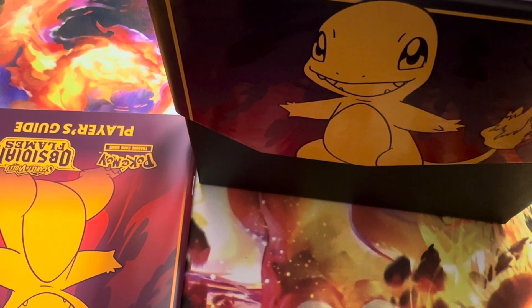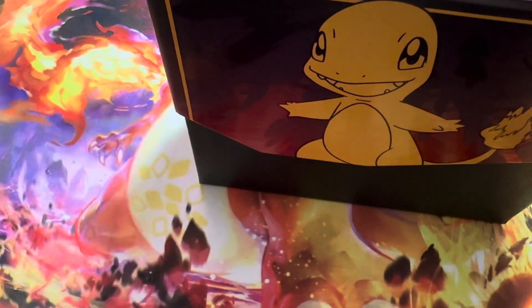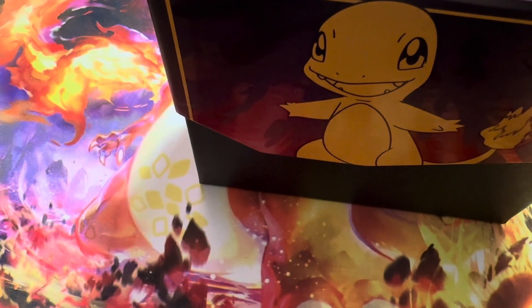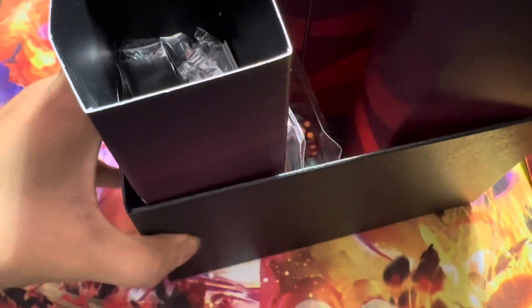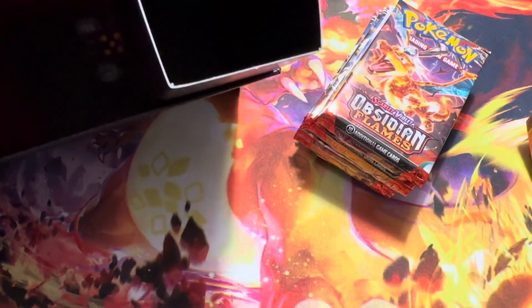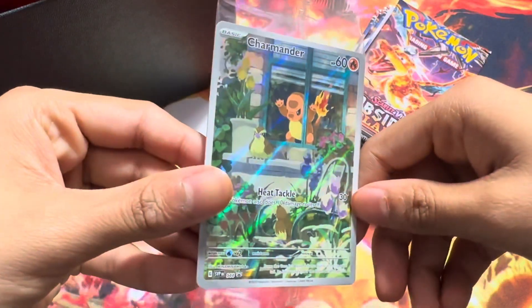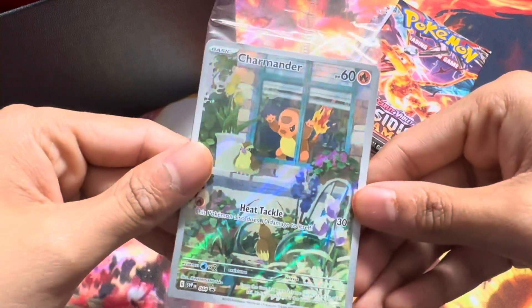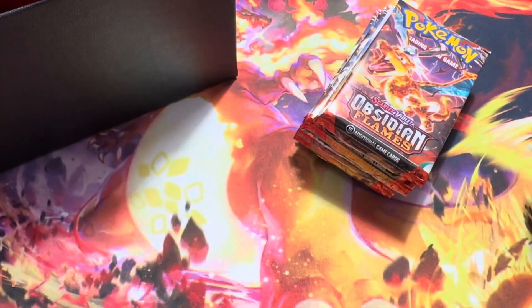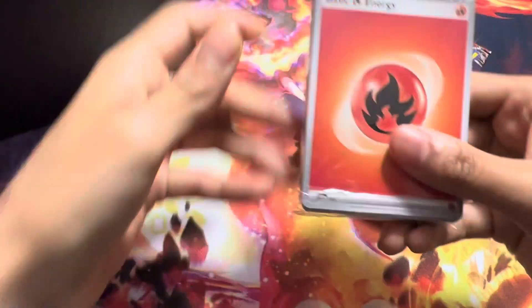There go all the sleeves for Charmander — I don't know why the sleeves were loose like that, but okay. So we got a booklet, we got a player's guide, and then obviously we got the Elite Trainer Box which is going to come with 9 packs. It's going to come with the Charmander card. I'm going to keep it sleeved because — oh my god, that's so sick. This is such a cool card. It's going to come with a bunch of energy cards.